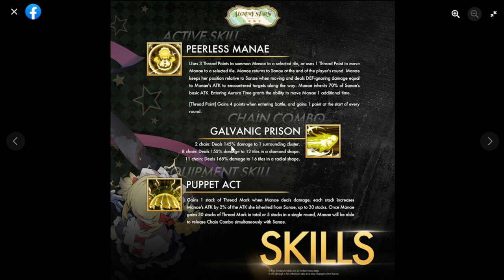Her chain combo is Galvanic Prison at levels 2, 8, and 11 — dealing 145, 155, and 165 damage, which is on the low side; they should have done 150, 160, 170. The area scales from one surrounding cluster, to 12 tiles in a diamond shape, to 16 tiles in a radial shape. Her equipment skill gains one stack of Thread Mark when Mana deals damage, and each stack increases Mana's attack by 2% — derived from Mana's inherited attack, not Sanae's base.